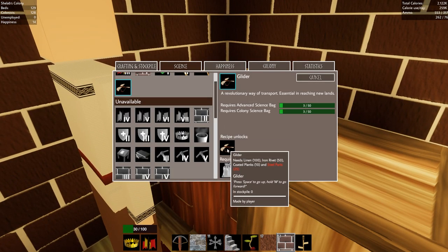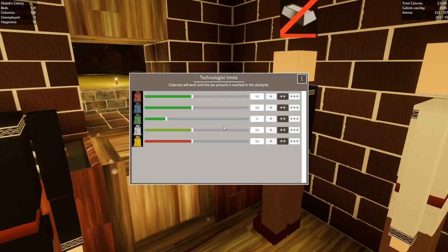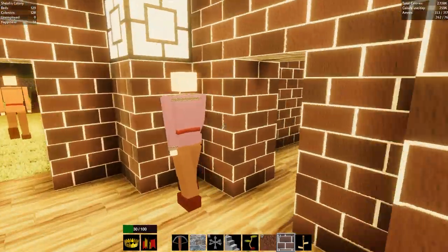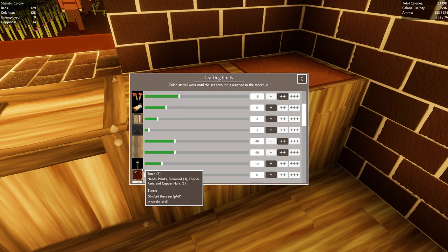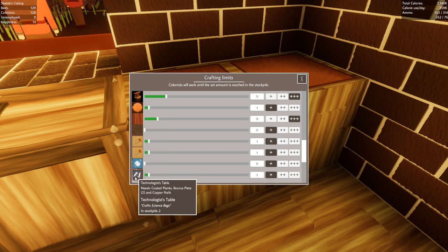So it requires linen, iron rivets, coated planks, and steel parts — 25 each. So steel parts are a thing we maybe don't have. Where are we making steel parts? That's the technologist — the finery forge. And it actually physically needs me to make finery forges for it. Those are made over here at the anvil or something. So I need to expand whatever is making those, because that's what they're running out of — bloomery, gunsmith, mint, shop. Doesn't look like it's over here.